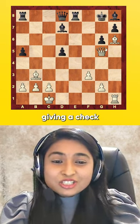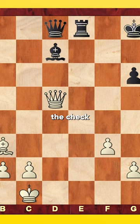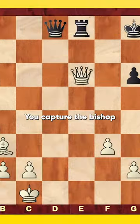White played his queen to d5, giving a check to the king. The bishop blocks the check and you sacrifice the queen — you capture the bishop.